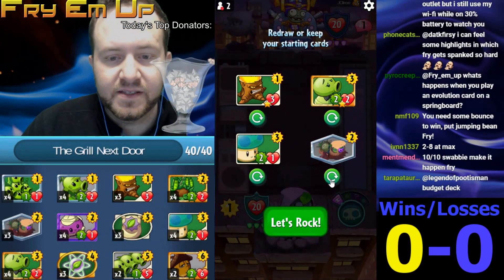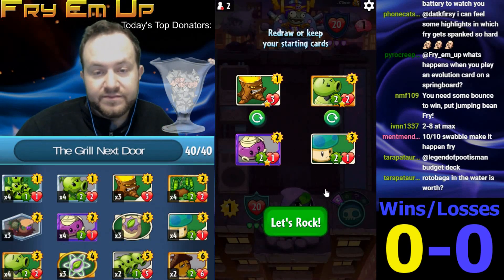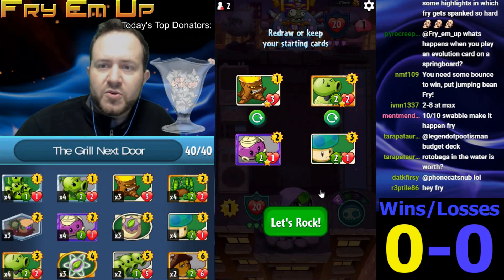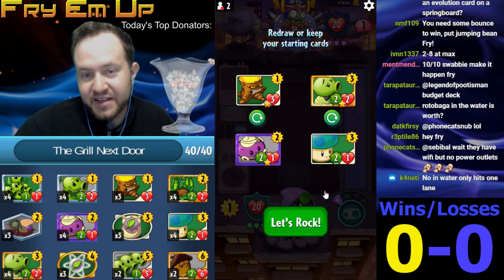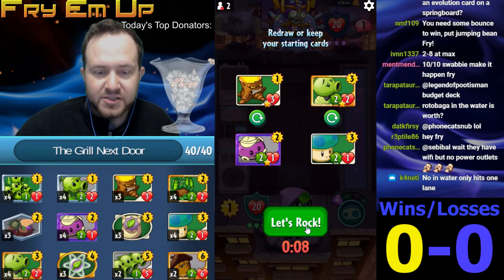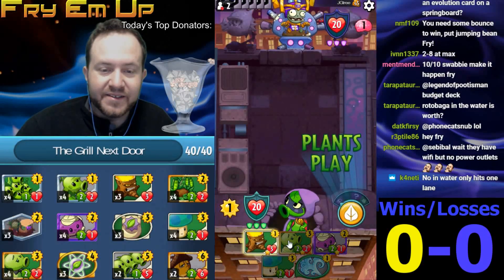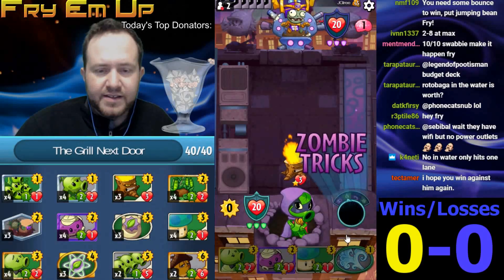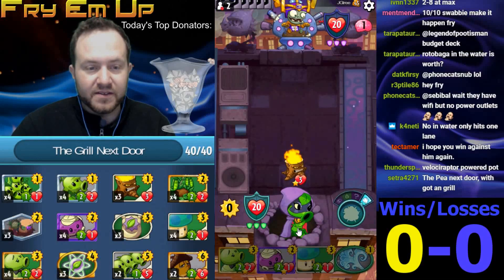I don't see this being that useful in this matchup. Do we play Torchwood on one? I believe we do — it doesn't get removed and it does protect the Rotobaga pretty well. We could even play it in lane three and just use Rotobaga to protect it next turn. Podfather should work, we'll draw some more peas. I think we're actually going to play Torchwood on one. It gives you another minion to grow. I'll put it right here — it gives you another minion to grow with your Grocery, which will turn it into a 2-5, which isn't bad.